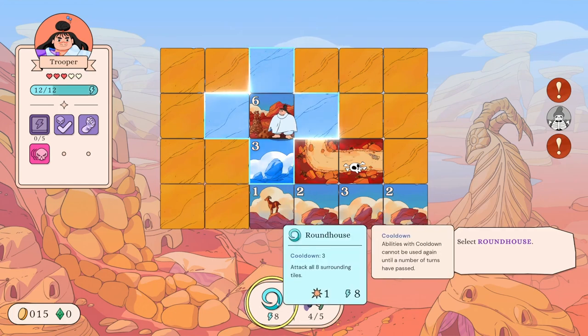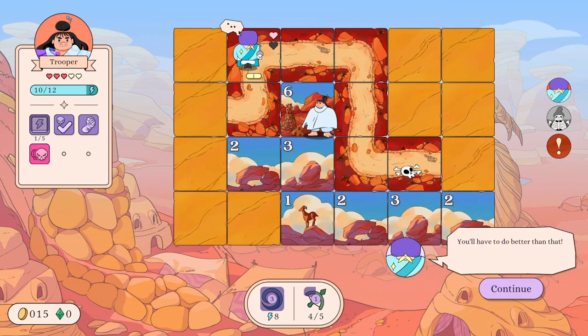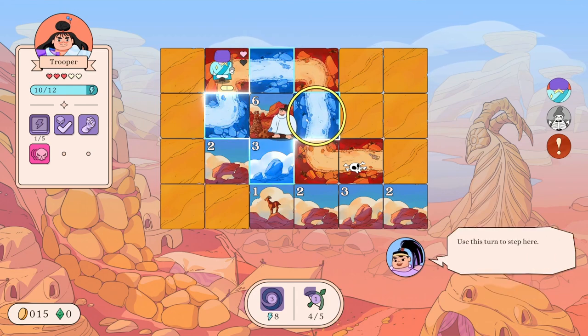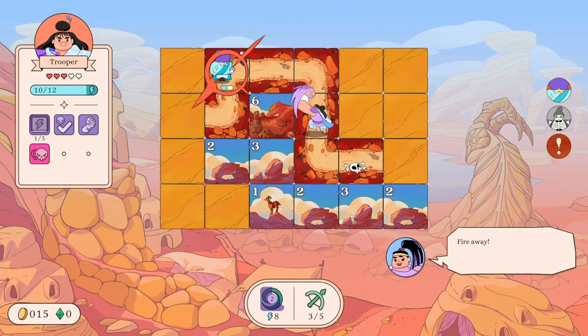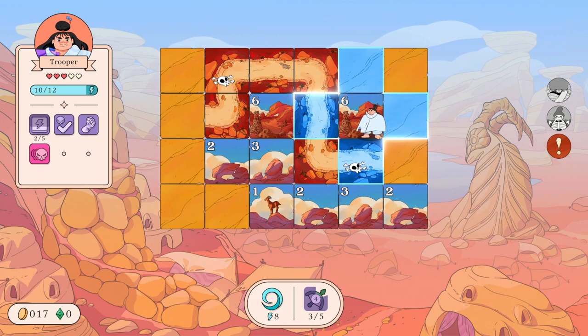Move to this safe tile to activate stamina - nice, your energy is full again. Select roundhouse - because there is a six, so we know there's a lot of road tiles around, so we knew there was probably an enemy. He's a tough one. Your roundhouse has a cooldown and won't be ready for another three turns - luckily your bow will be ready again in just one turn. Use this turn to step here, then kill him. There's only one enemy left and you've nearly cornered the king - you take it from here.